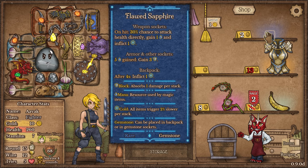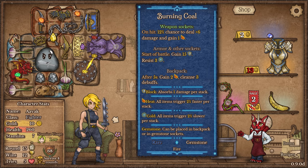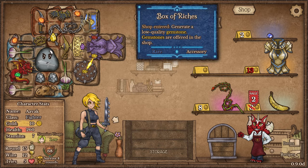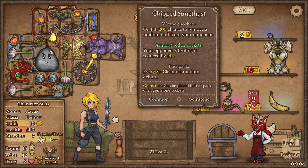Popping that in here — your healing is amplified by 10%, which is always nice. We could also have a 30% chance on attack to attack health directly and gain one mana and inflict one frozen. If we gain five mana, also gain three block — but I don't actually have many ways of gaining mana, which is the problem. So it's not as useful for me there.